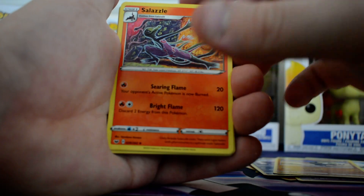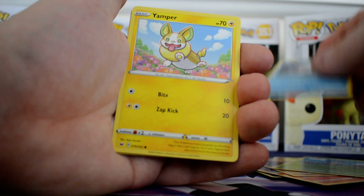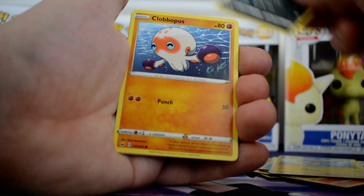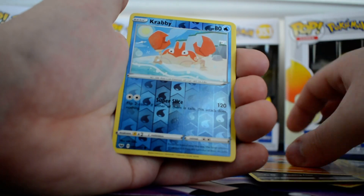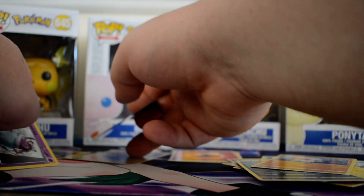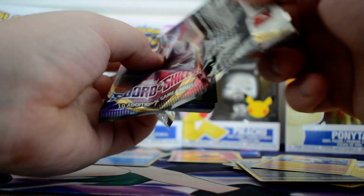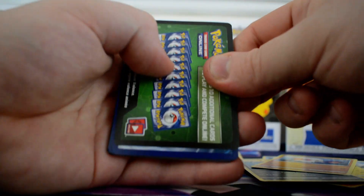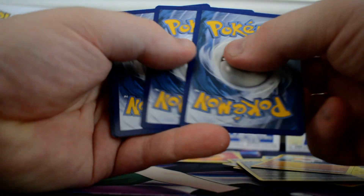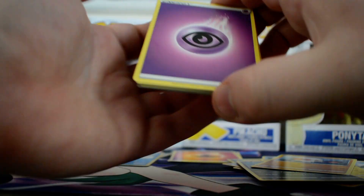Fire Energy, Salazzle, Dugtrio, Pokemon Santa Lady, Flipbug, Goldeen, Yampa, Skaroopee, Cloverpus, Reverse Krabby and a Sinistee Poltegeist.